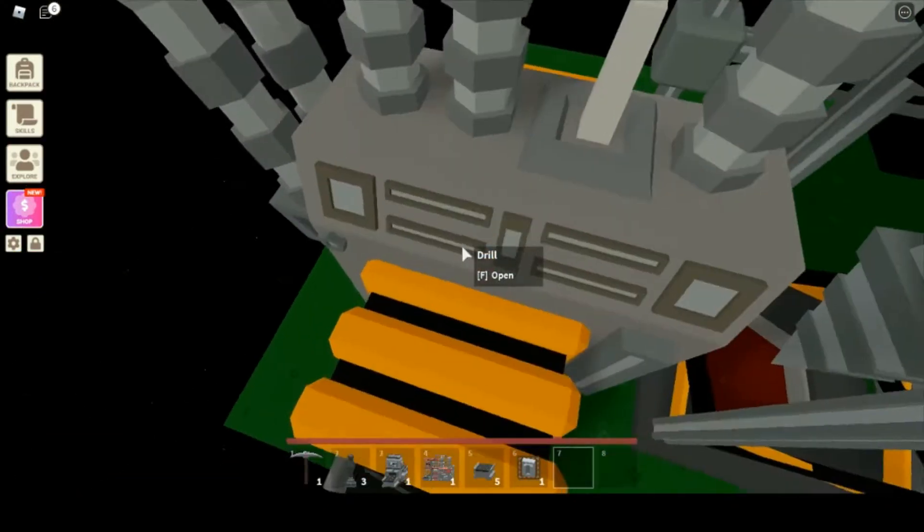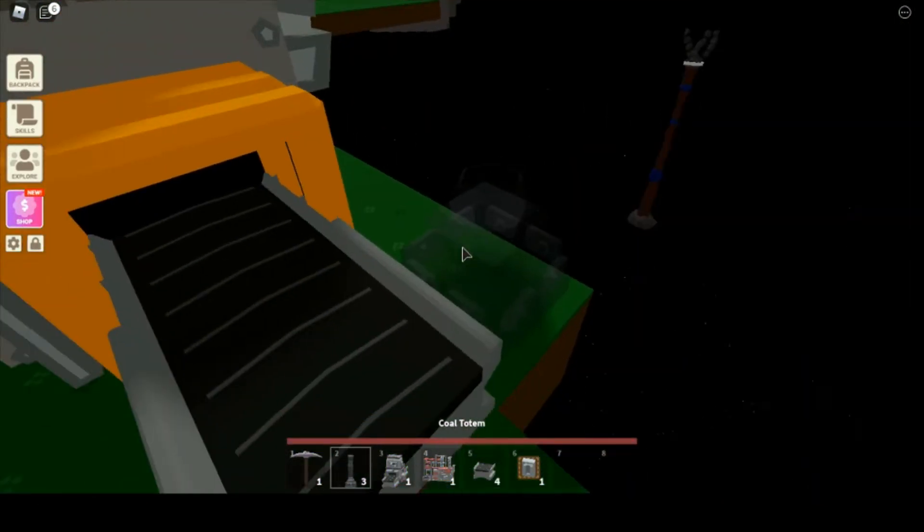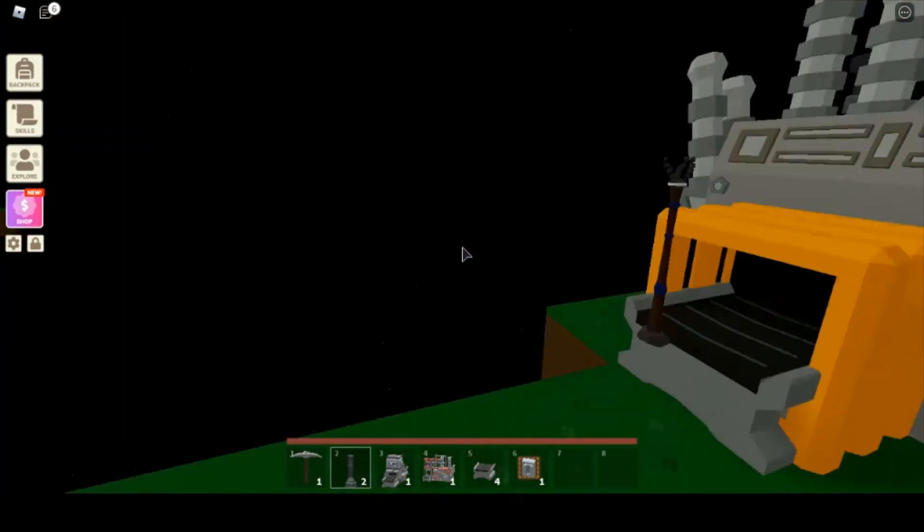To activate it, you just take one of your conveyors and one of your coal totems and you just put it right there. Boom shakalaka — no worries, you've got it activated and everything already.